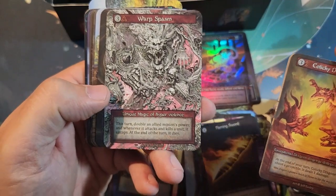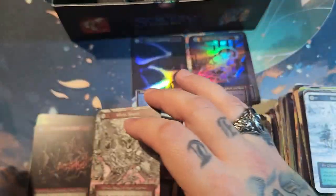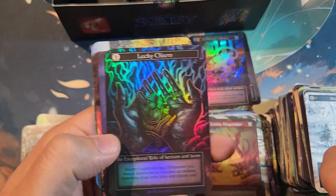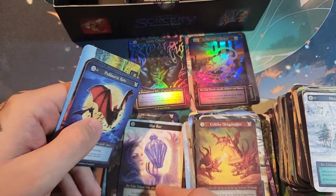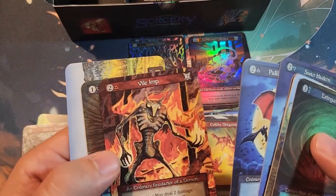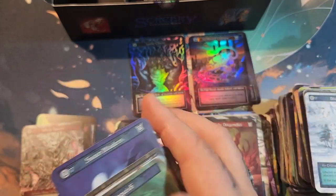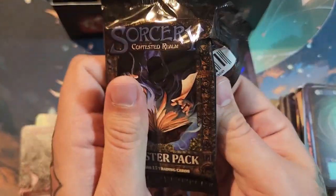Warp Spasm — nice, we're getting our uniques now! Another Warp Spasm, and what do we have in the back — Lucky Charm, an exceptional foil. About halfway through the box now.